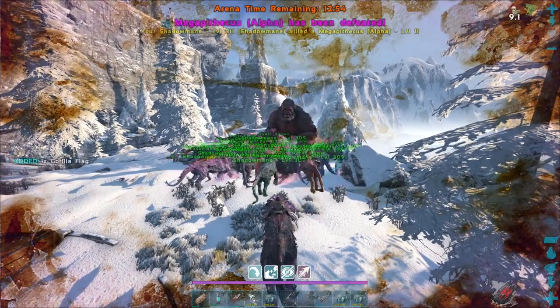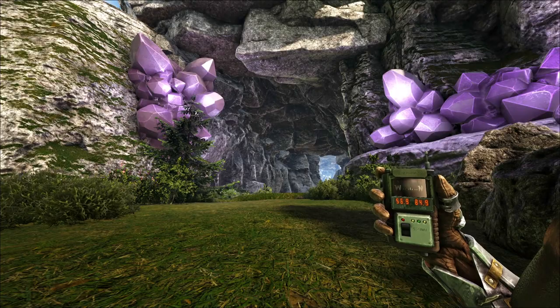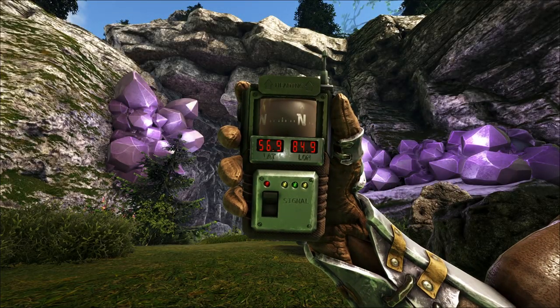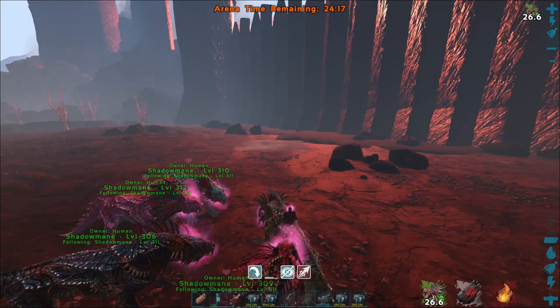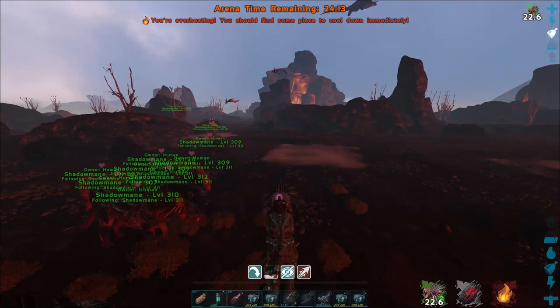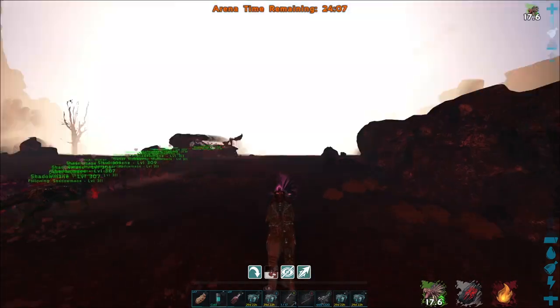The Alpha Megapithecus drops 220 element and a trophy. The entrance to the cave with the Megapithecus boss fight is near 57-85. Now for the hardest of the three boss fights — the Alpha Dragon. Well, hardest if you're solo, that is. The easiest way to complete this fight is with a few people, and there are quite a few tricks that tend to work.